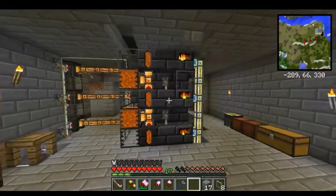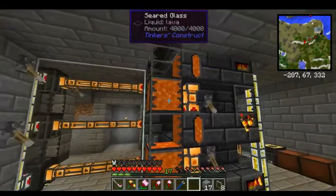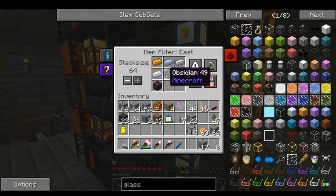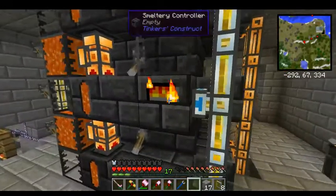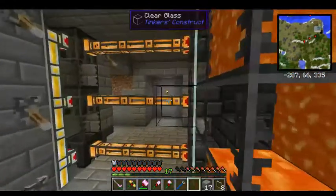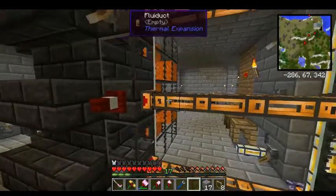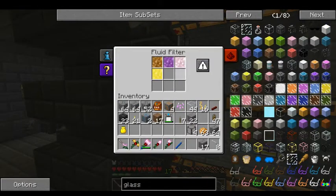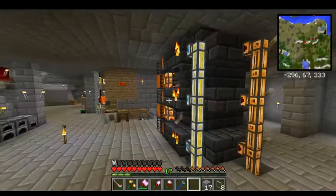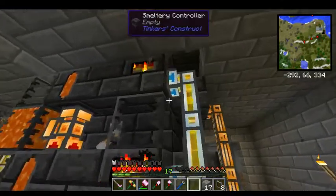This is my automated Tinkers' Construct smelter. All the lava is connected to my lava backup system, and each individual tank has its own lava backup. The middle furnace — three high by five by five — is the only one making alloys. The alloys all come out of this middle one, and I segregate the output so that input items don't come out before they've been melted.